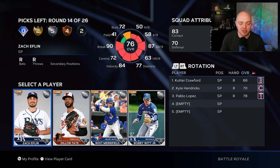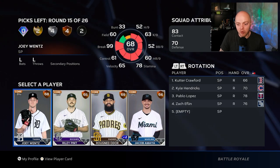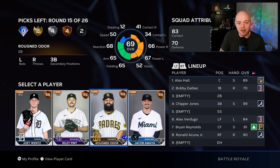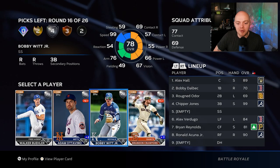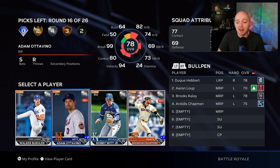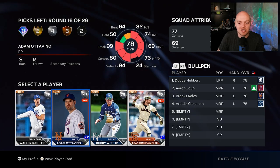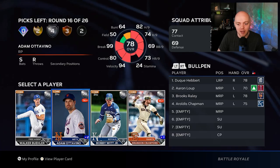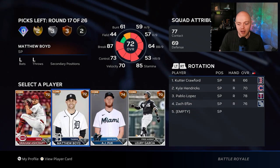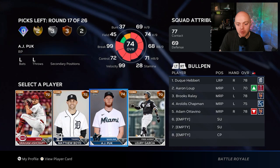Low bronze round — not terrible. Going with Odúbel Herrera; he's decent against righties, might be a bench option or waste pick. Another silver round: Adam Ottavino is a really good BR pitcher. He is playing down to a 76 but that doesn't change much — great pitch mix, goofy release, people have a hard time hitting him. I really like how our bullpen is looking. Then a bronze round: AJ Puk — left-handed pitcher, good pitch mix, left-handers are valuable. Love where our bullpen is sitting.